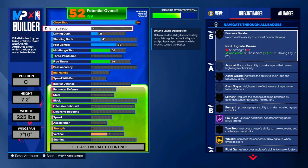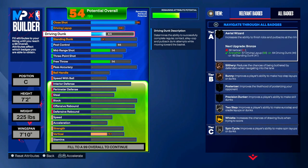Driving Layup: put your Driving Layup to a 68. That gives you Slithery and Bunny on bronze, Pro Touch on Hall of Fame, Two Step on silver, Whistle still on gold, and Float Game on silver. Driving Dunk: put your Driving Dunk to a 70, which gives you silver Spin Cycle, improving a player's ability to make spin layups or dunks.